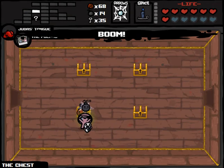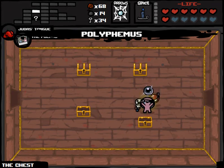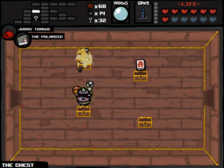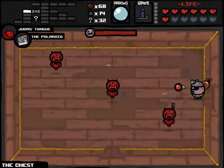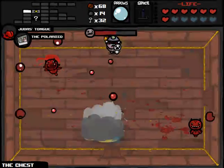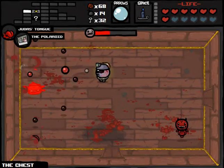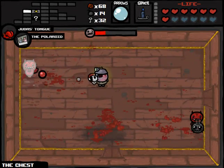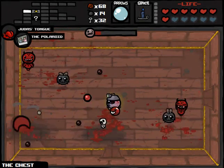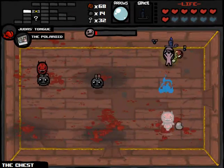Great items. Ten extra bombs. Polyphemus — that is awesome, really useful. Now a bunch of tears upgrades. Fire him a laser. Polyphemus is really useful here — I can't even imagine. We are built for damage right now. If only we got Brimstone or Technology right now. But I'm not going to complain — I think things are going really well. Still can't see my health, but again, that's good. Once I can start seeing my health, things are going to become a little bit scarier.